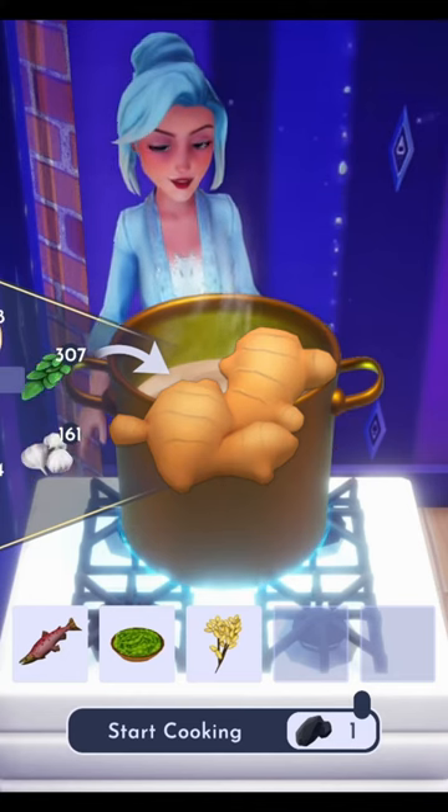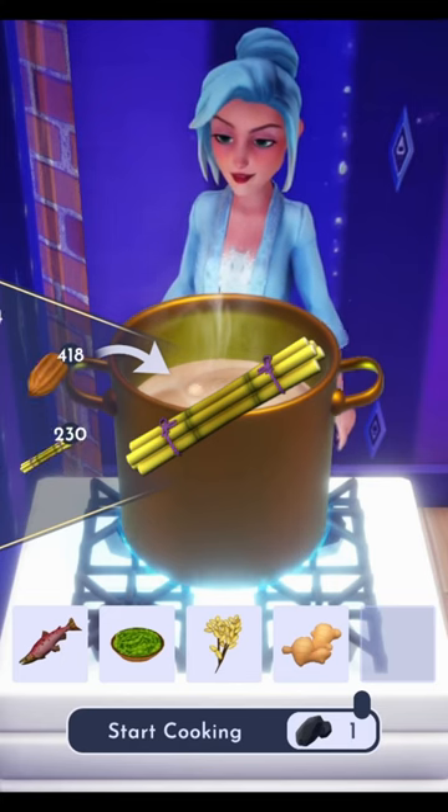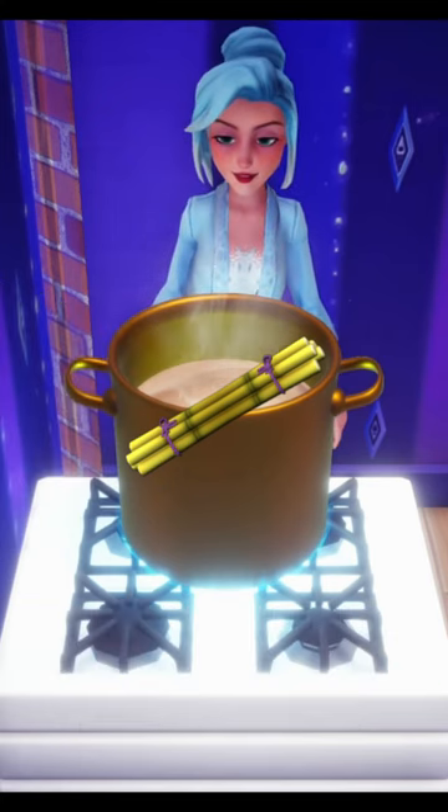Then we'll need to harvest some ginger, which can be found in the Forgotten Lands. And finally, we'll need to grow some sugarcane from seeds purchased on Dazzle Beach.